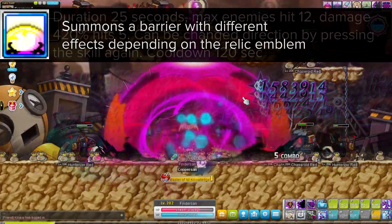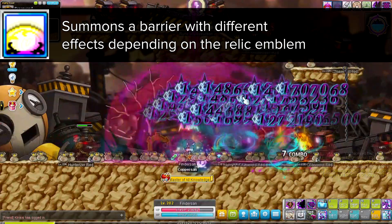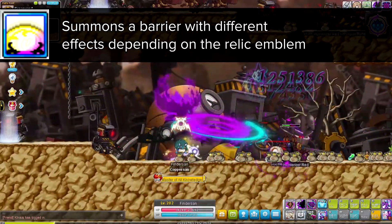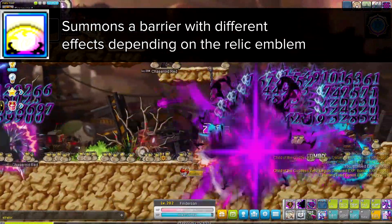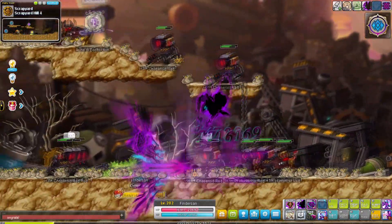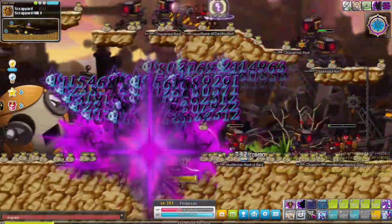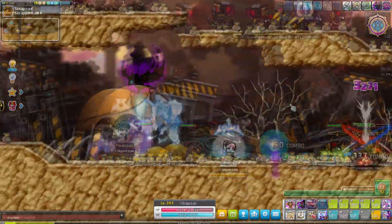And finally, Obsidian Barrier. The effect of this barrier changes depending on which relic emblem is active. It can, for example, nullify all damage in a certain area, deal damage, or create a personal shield for you and your party members that reduces the damage of attacks that deal a fixed percentage of damage. When Pathfinders were released they were really, really strong. However, Nexon did make them a bit weaker over time. Overall it's still a strong class which you can definitely main, but they have fallen off a little bit when it comes to dealing damage — still a pretty good class overall.